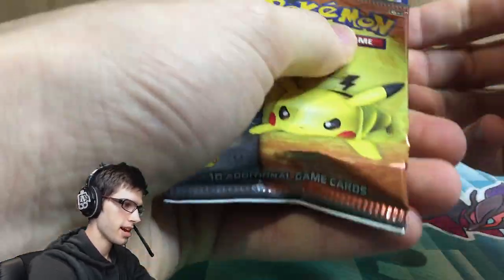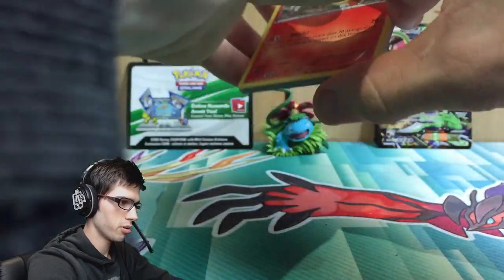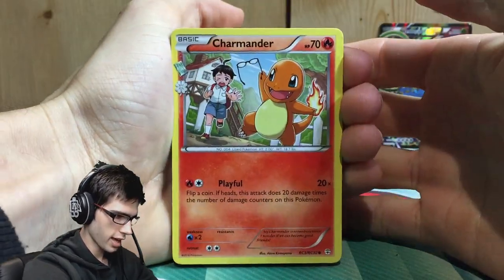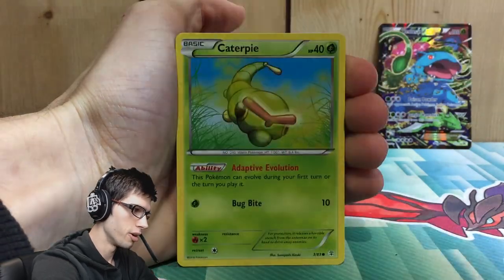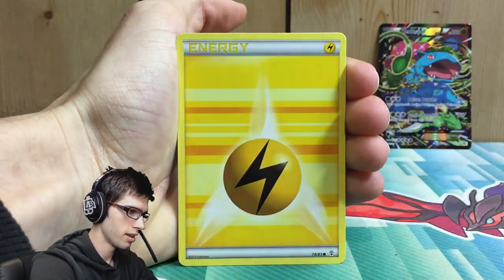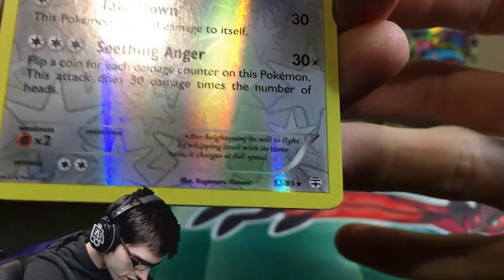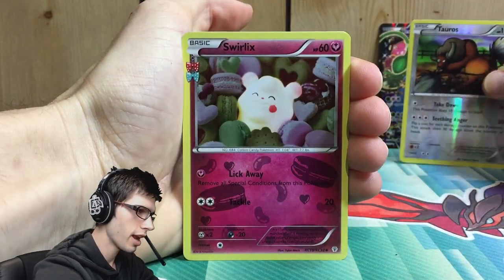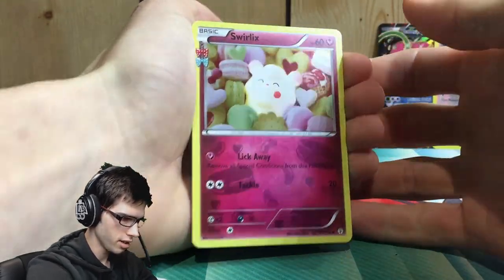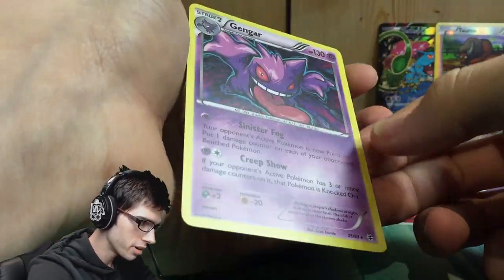Let's move on to the second pack and hope for some great pulls. We've got a Charmander, a Red Card, Evo Soda, Doduo, Caterpie, Machop, Lightning Energy, a Reverse Tauros — that's a Reverse Rare, pretty solid — and a Swirlix from the Radiant Collection, and a Gengar holo — that is pretty sweet!